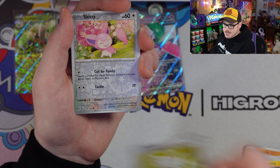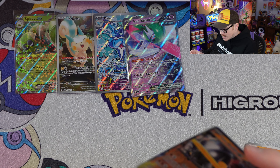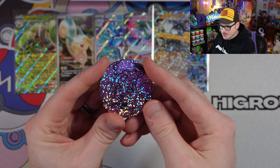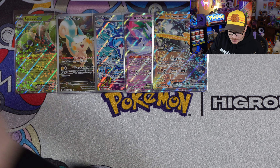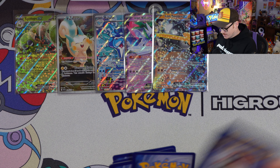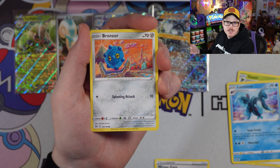We got Skiddo and Iron Boulder ex — five hits out of six packs, pretty darn good! Moving to the next box: there's also a jumbo Iono coin, which is pretty cool. I'm very excited that the sleeves aren't completely bad anymore — it always feels really bad to have sleeves and then not do the card trick right.